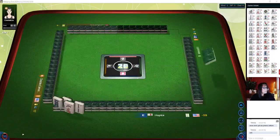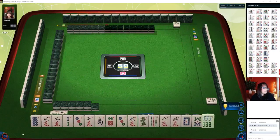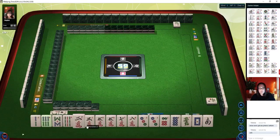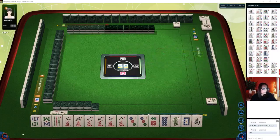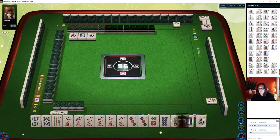Here we go. We have bamboos, cracks, dots. We have one, two pair. Single honors — I want to test the theory: if you save them, pair up and pung, you can get score. We're in East Seat — we have two, three, four flowers, so no value for the flowers. Let's see what we can do with these honors. Let's chow. Seven, eight, nine — pung wins over chows, so if you chow and somebody wants to pung, they get it. That's okay — there's more chow potential there.